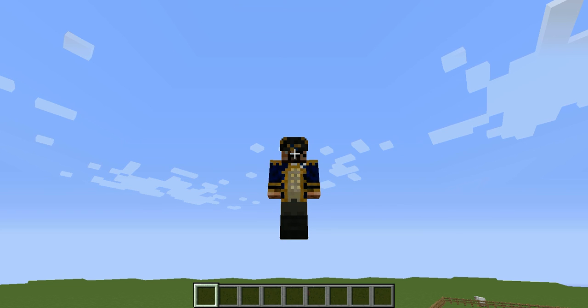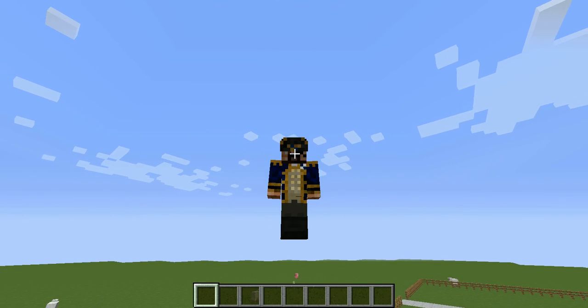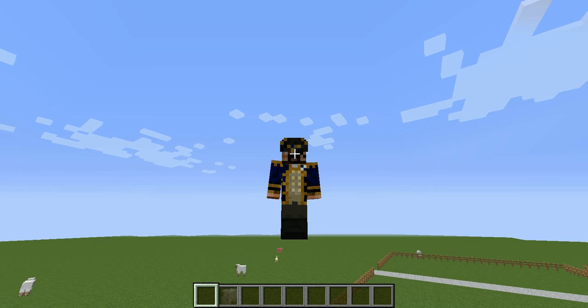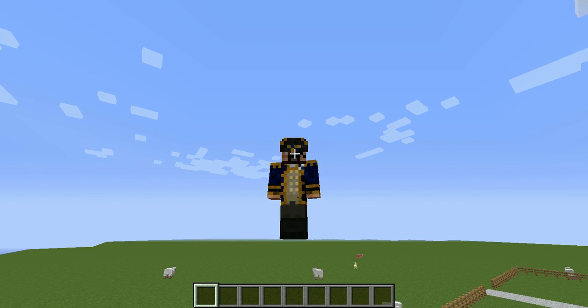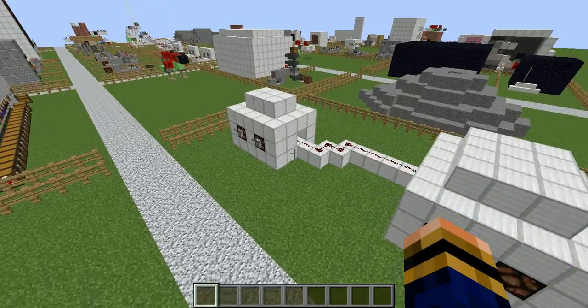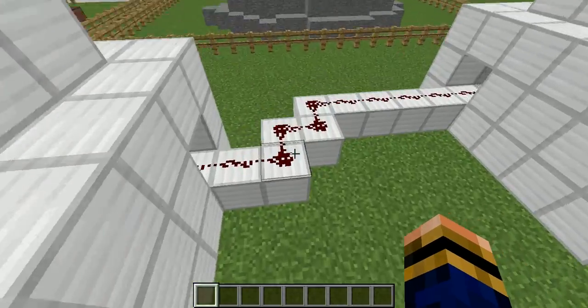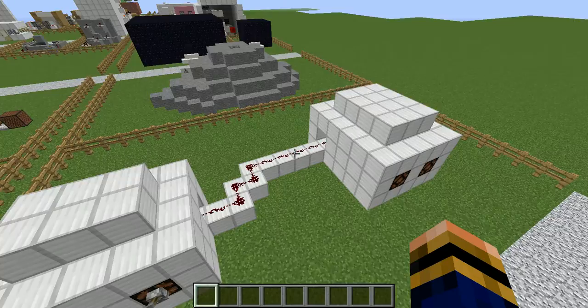Hello everybody and welcome back to Random Redstone. In this episode we are doing what I think is the most breakthrough bit of redstone I've ever seen. It is simply amazing. It took me ages to work out a way to do it, but I've worked it out now, and you'll be able to transfer it to all your redstone projects. It looks weird, but what this is is one redstone wire that can actually send multiple signals.